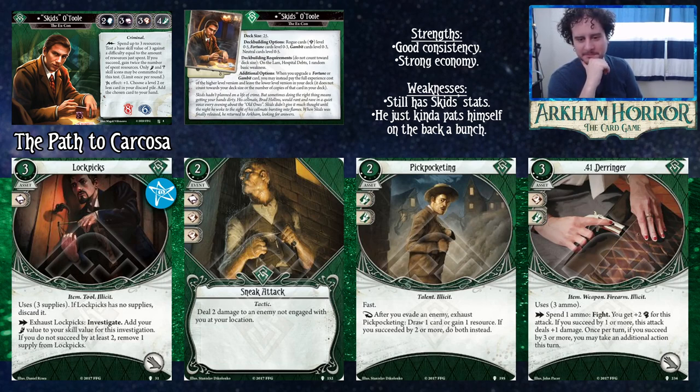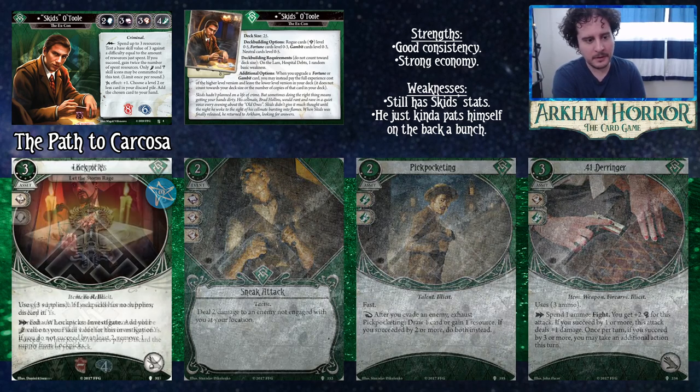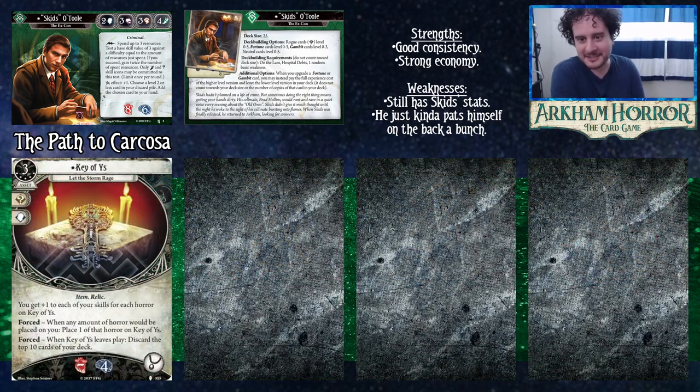The .41 Derringer level two costs three and two experience. It still has three ammo and one hand slot, still gets plus two for the attack, and if you succeed by one or more deals plus one damage. The new addition: once per turn, if you succeed by three or more you get an additional action this turn. It's not dramatically better than the level zero version, but it's a nice quality of life upgrade in the later game — especially if you're focused on fighting and can bump Combat high enough to trigger it semi-consistently.